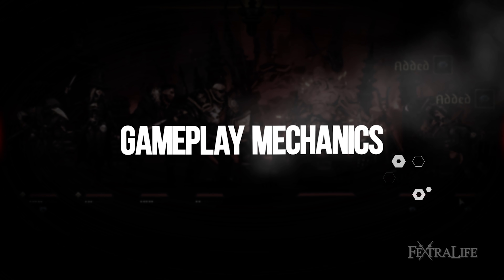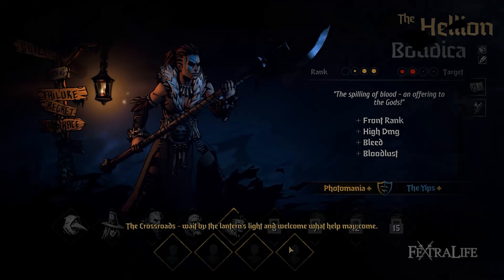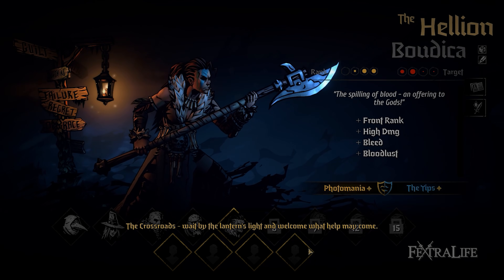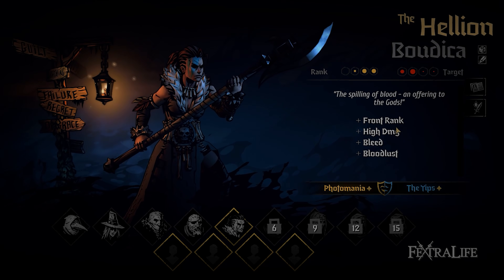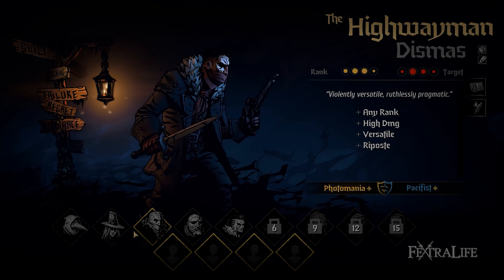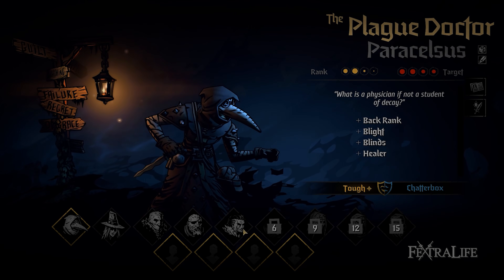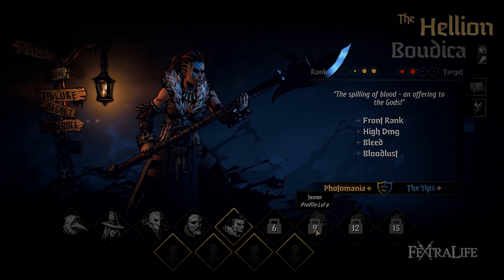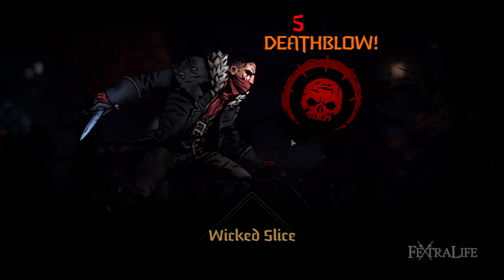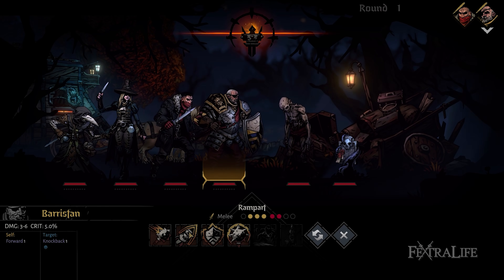In terms of the actual run itself, the difference now is that you can no longer have multiple copies of the same class or hero, so you can no longer stack several plague doctors in a single party. According to Red Hook Studios, their intention is to create an attachment to the individual characters which makes their demise feel more personal. Like in the first game, you need to identify their optimal position based on their rank. For example, the Highwayman deals better damage at ranks 2 and 3 whereas the Man-at-Arms is better suited at rank 2 from the right.